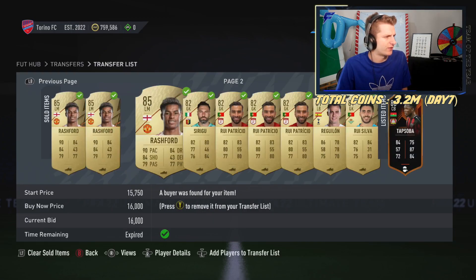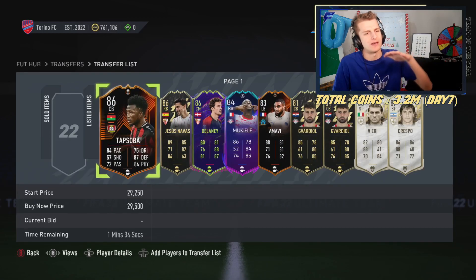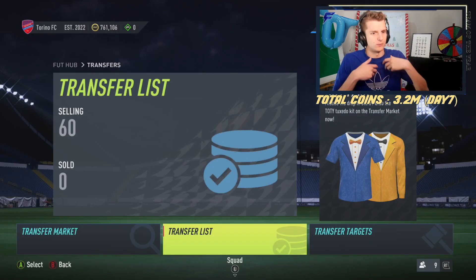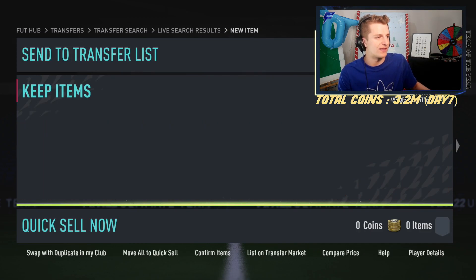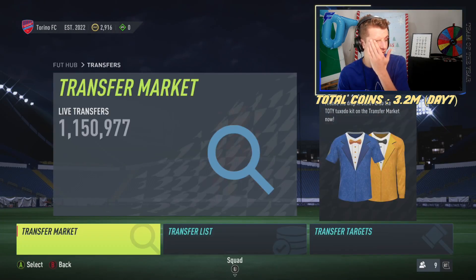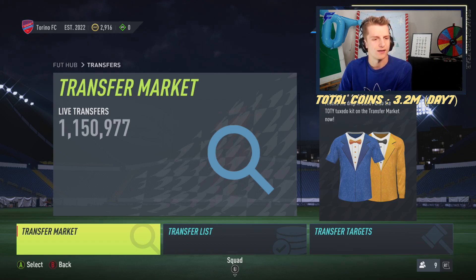All the Rashfords I bought at 12k have gone and sold for 16k. Now I'm getting rid of Rashfords and getting into lower-rated stuff that isn't extinct yet, because that'll eventually rise. When 85s are extinct, people have to use 84s — so I'm going all in on 84s. Made about 300k, which I've reinvested all into 84s at up to 6k each. It's definitely more of a risky play, but I feel like it's worth it.